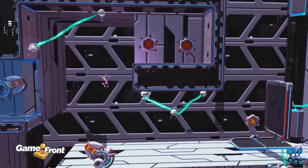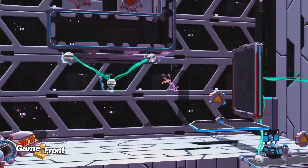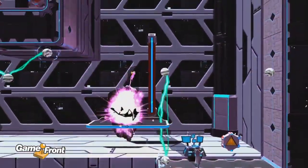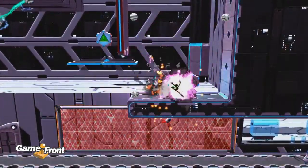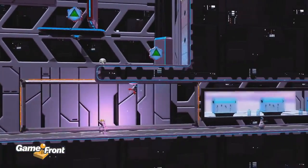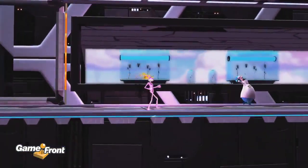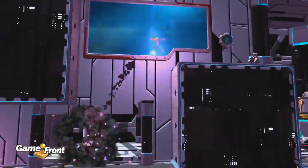First thing we're gonna do here is bring down the platform to the left, then we're gonna bounce into the launcher on the right. We're gonna shoot ourselves over to the launcher on the left, shoot ourselves to the two switches to the right, and now we're gonna hold these switches in place until a platform comes to the left and a platform comes down.